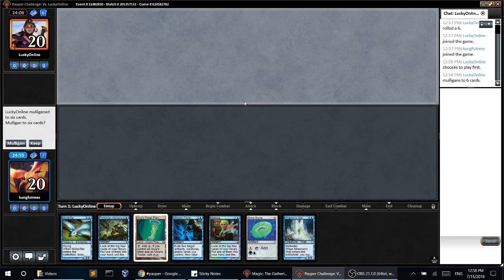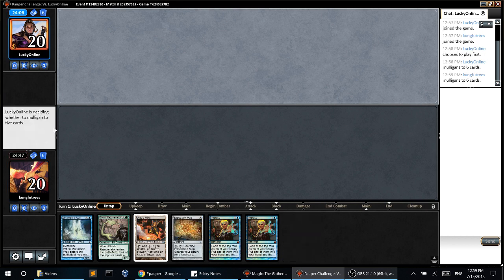Alright, here for match 2. I'm going to mulligan this hand. I might consider keeping if I knew he was aggro and one of these things was a fog. I'm not against keeping one-lander hands, but I think this is not super good.